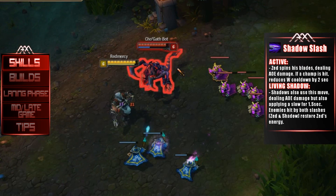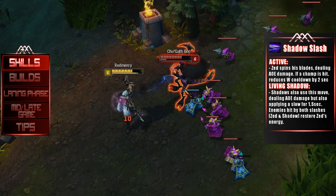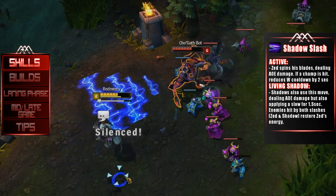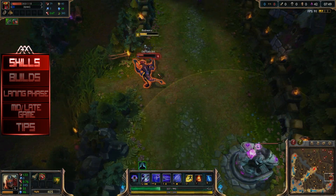Zed's E ability, Shadow Slash, has Zed spin his blades dealing AoE damage, and if a champion is hit, it will reduce the W cooldown by 2 seconds. If one of Zed's shadows hits a target with Shadow Slash, it will apply a slow as well.